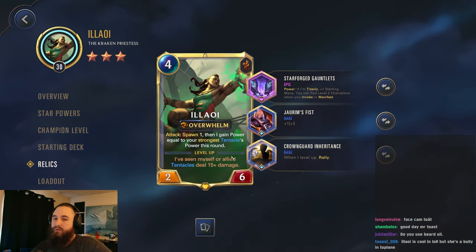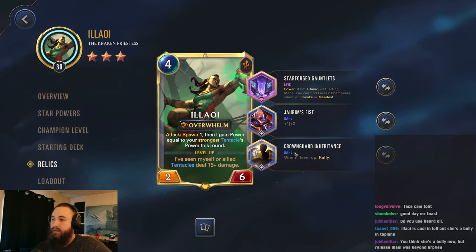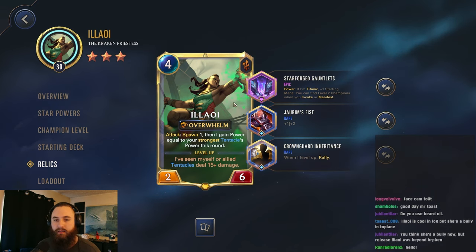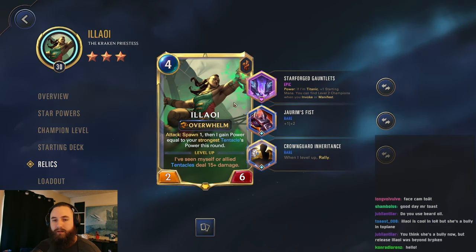So this is the build we're going to be going for Lissandra. I think it should be pretty good. Allawi plays very similar to Gwen. Hello, Conrad. Welcome.